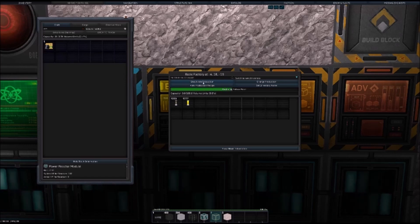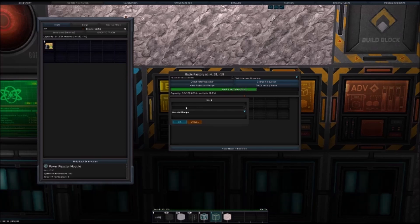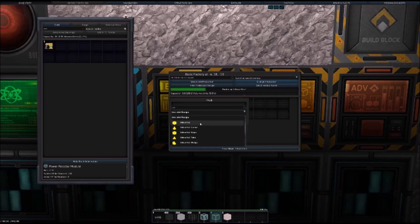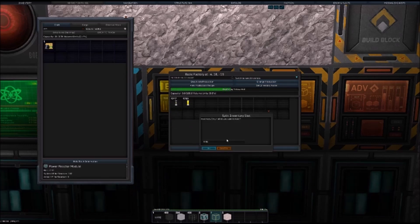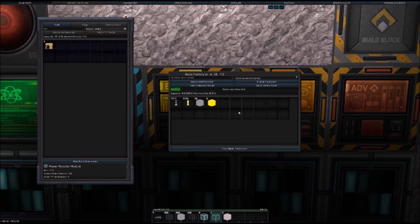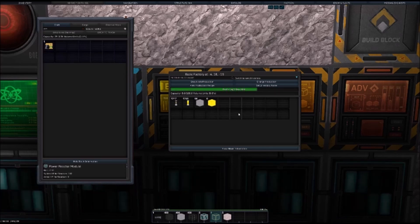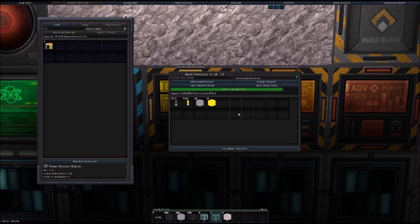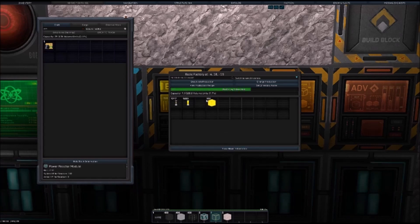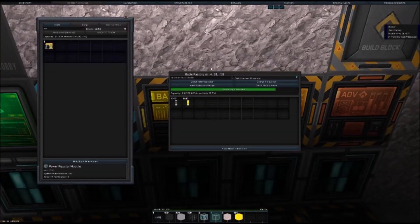Let's create some yellow hull instead. That should do it — we'll go with 100 for now. Yeah, that is working. Let it run for a bit. We only need some lights and perhaps some black hull if I can create a paint for it, and that's done. I'll take this and check if I can create some black hull now.